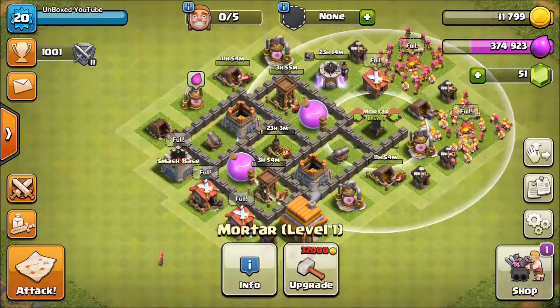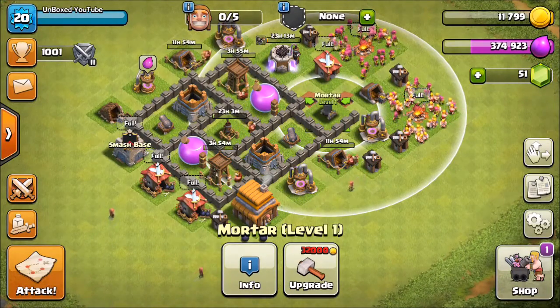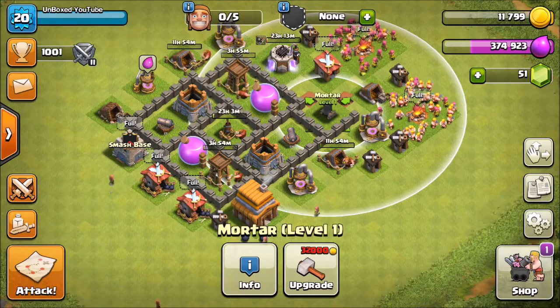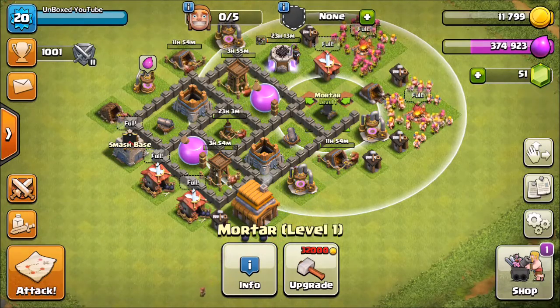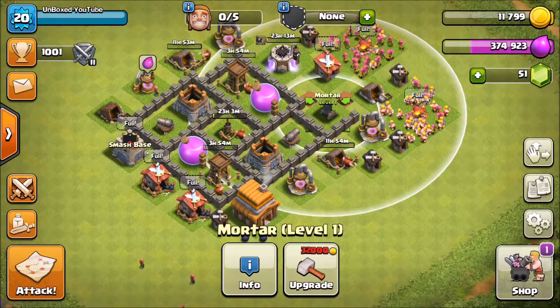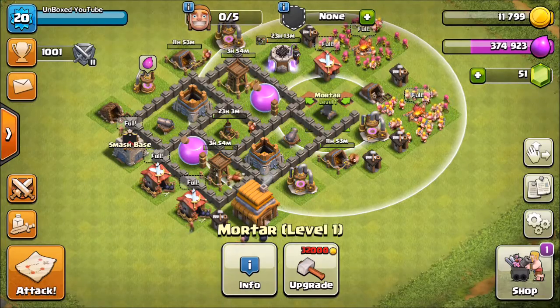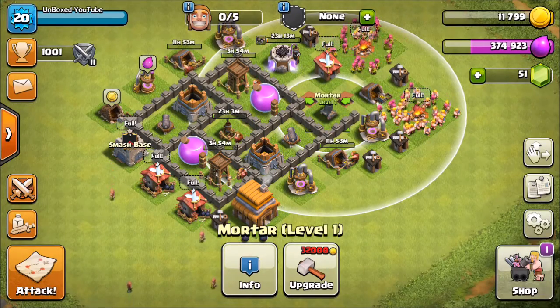I was debating should I put the Mortar in the center or the AD in the center. The Mortar would be great for ground attacks, but the AD is better for air attacks. And I think my biggest weakness would be air attacks - you can just run through the base like a hot knife through butter. So that's what I'm doing, being careful.